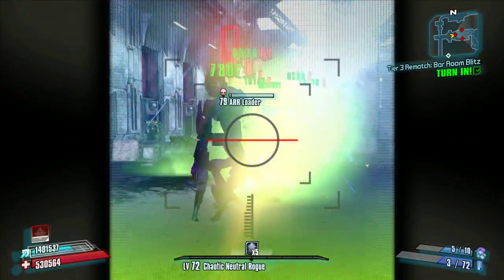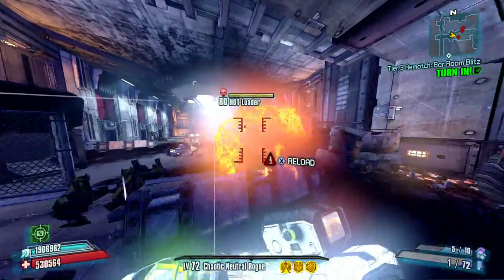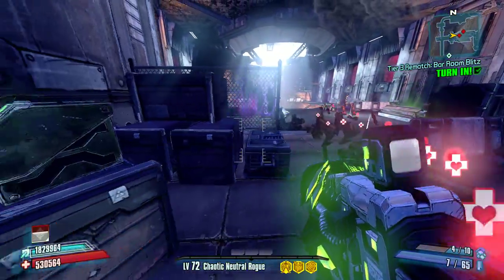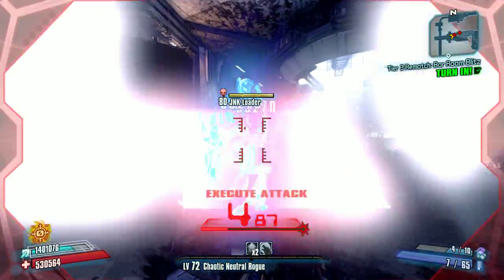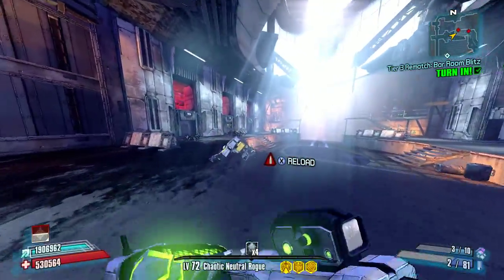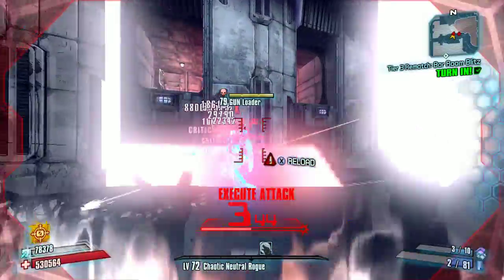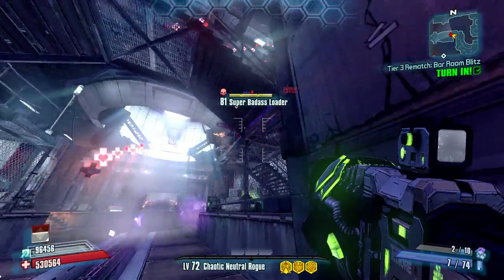The fact that it only comes in corrosive is kind of lame — if it came in all elements it would be a decent shotgun. It's okay against corrosive-vulnerable enemies, but its effectiveness is really weak. Usually guns that only come in one element, like the Twister and Blockhead, are very very powerful. This one definitely leaves a lot to be desired. If you wanted to use an E-Tech splat gun, you would definitely use the Slow Hand, because it deals more damage, has a better magazine size, is probably more accurate, and has the healing effect as well. This one doesn't really have that many redeeming qualities at all.